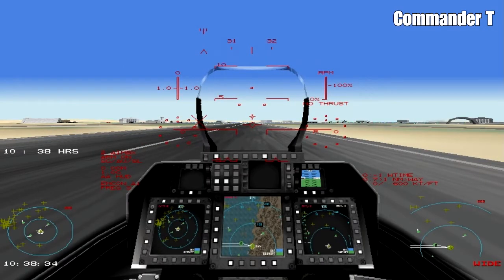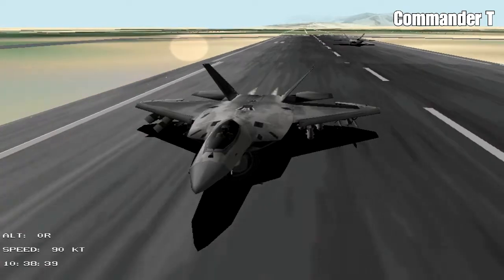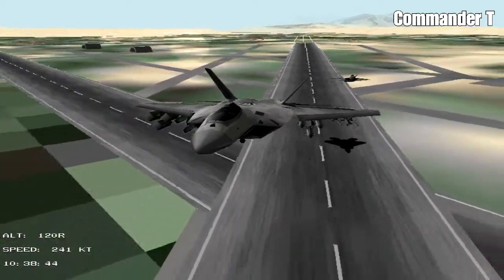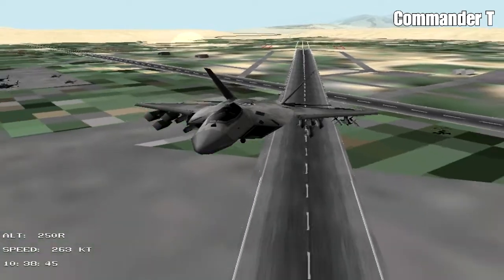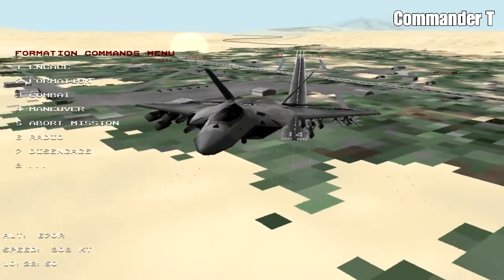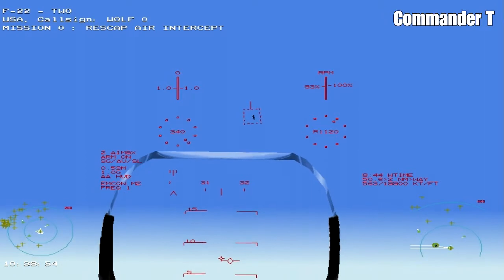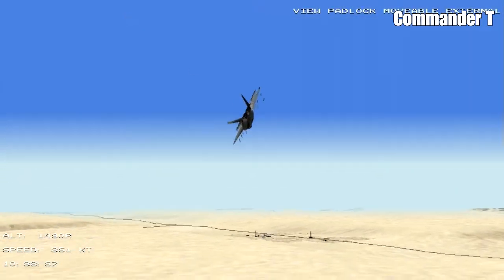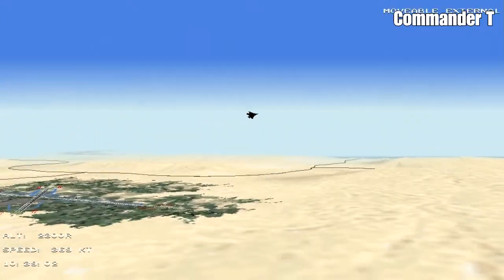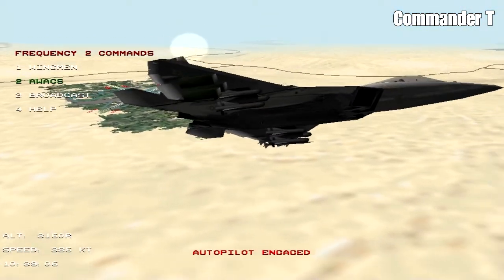If we press Shift and M you can get the mini displays up and we're going to go full power and take off. We've got one wing ram with us today and I can hear the helicopters in the background — they're going to be picking up those pilots that have been down yesterday. We've got a slightly unusual loadout today: some Mavericks on our left wing, some Rockets on our right wing, and our wingman's got the same combination. We've also got some air-to-air missiles in our bays.